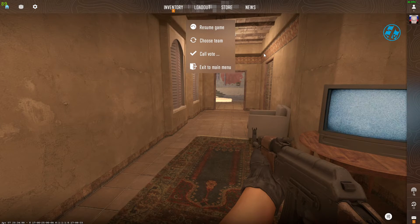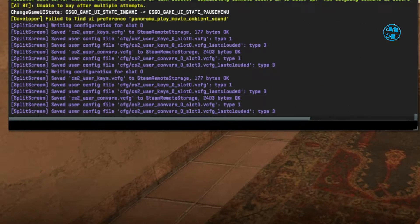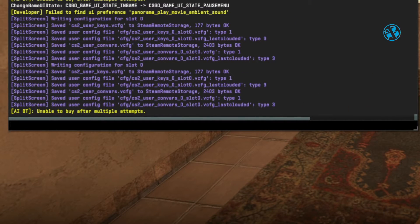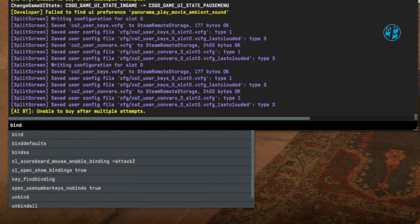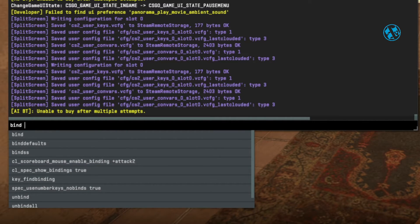Now go back in the game, press tilde, and you will open the console window. Down here, you will write this: bind, then add a space, then write what key on your keyboard you want to bind for this message. You can write alt, control, or any number or letter.